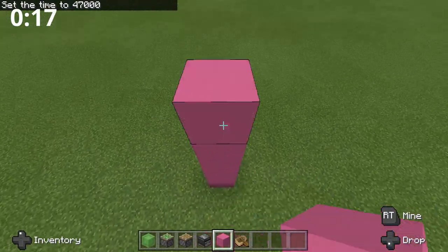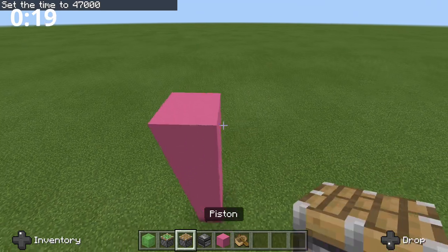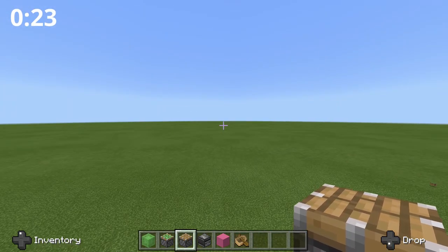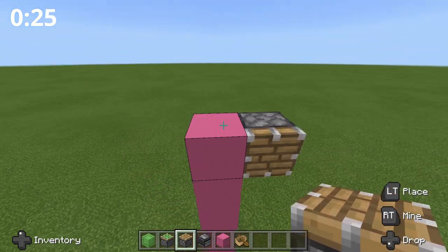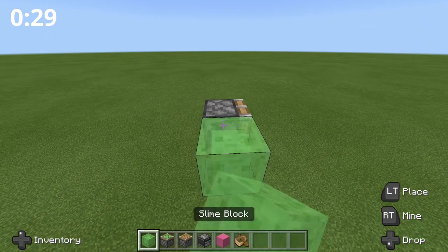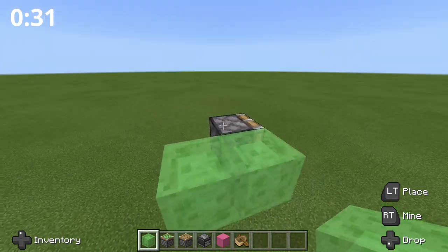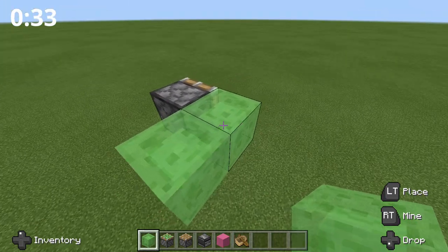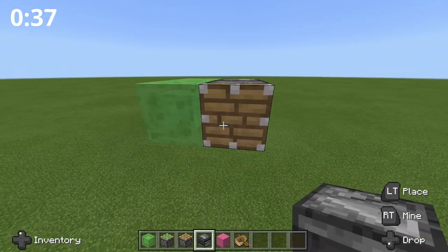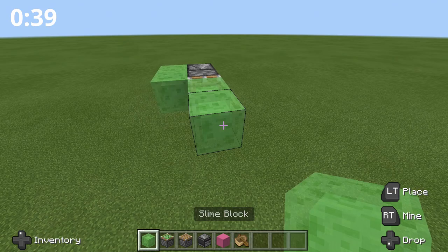We're going to build up as many blocks as you'd like up to here. Then place your normal piston facing in the direction that you would like to go — so I would like to go this way, so my piston is going to face that way. Then we can break down all these blocks and take our slime blocks and put one beside the piston and then one behind that slime block. Then we'll just take one of our observers and put it in behind there.